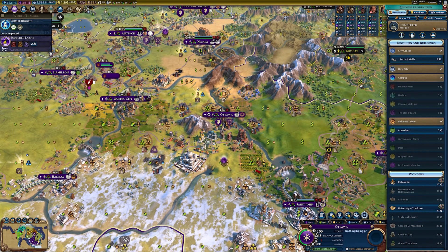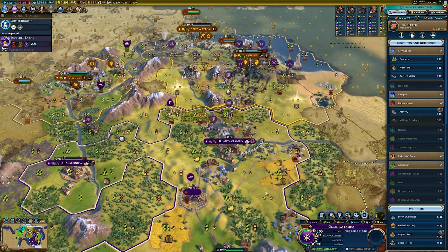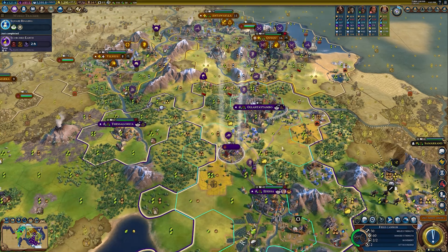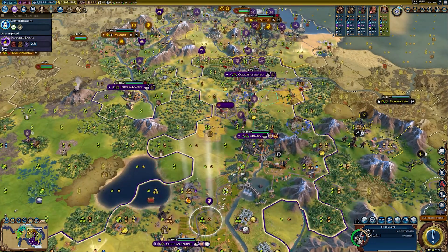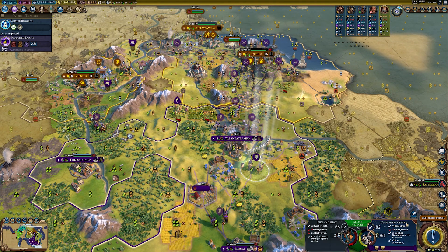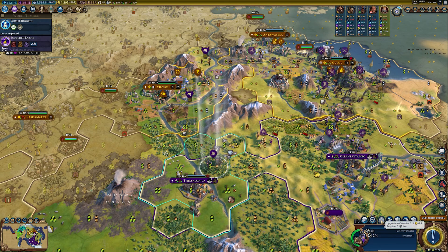What do we want to work on next? Maybe campus research grants right now because I want to get techs to get better military technologies. I'm going to work on the armory here. You go up there. I could form a corps here. We've got the settler. You need to be upgraded — plenty of gold for that.